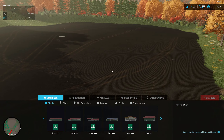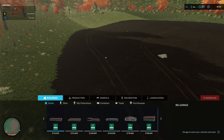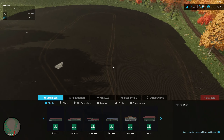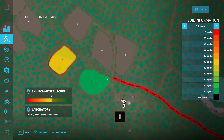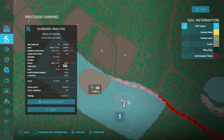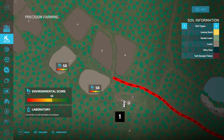We got all our corn planted — that's all our corn. I did expand the field out about the width of the planter, so it's about 25 meters, like 75 feet, around the perimeter. So it is a lot larger. I went ahead and bought the soil survey for it, so we do have the soil analysis, and everything is good on this one. We are back to 2%, so we're doing good.